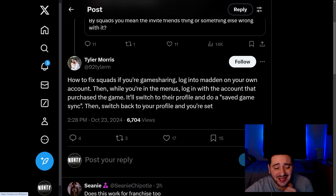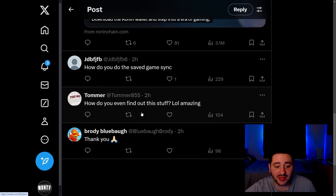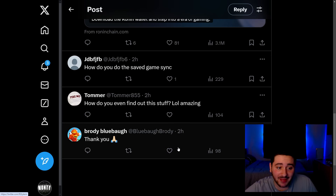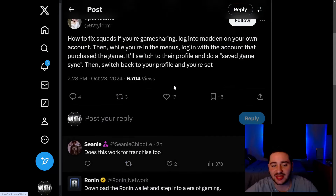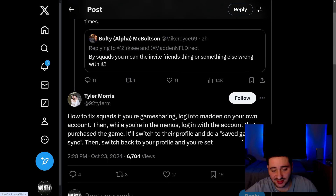If it does not work, I really don't know what to tell you — EA should be fixing this, and they haven't even said anything about it yet. Hopefully this does work. You can see this person said 'thank you,' so I'm guessing it worked for them. Another person asked how to do the save game sync — it should just pop up automatically. This also happened earlier in the year and the sign-out fix ended up working then too.